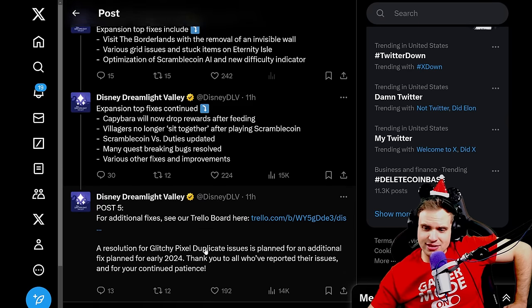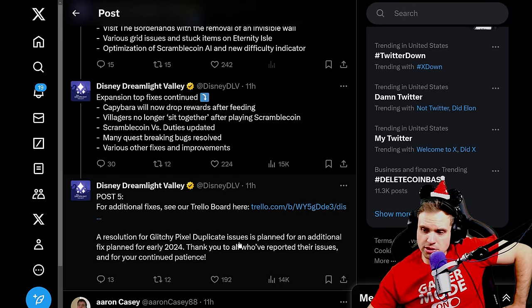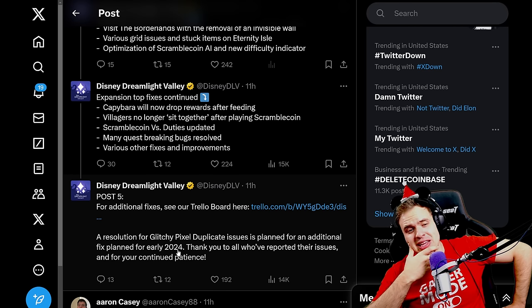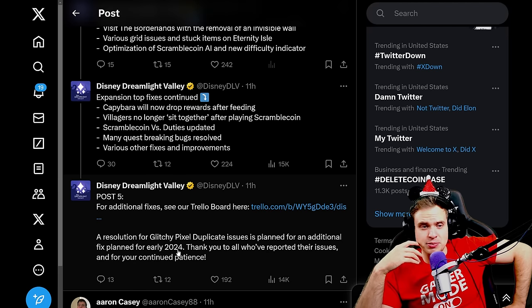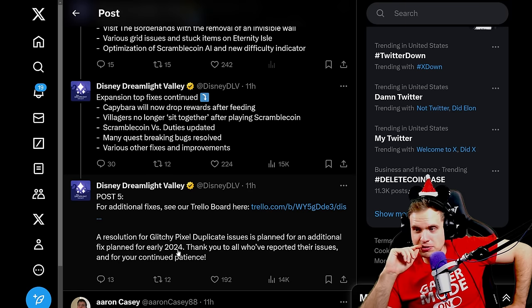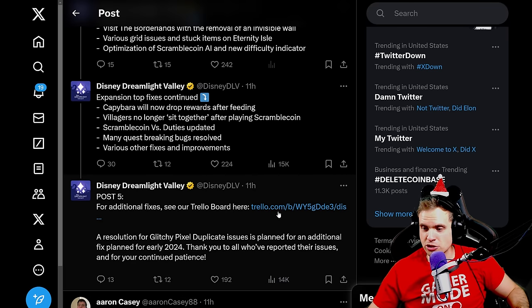There is one sad thing about the glitchy pixel duplicate. The resolution for glitchy pixel duplicate issues is planned for an additional fix in early 2024. This one stings a bit. Is it really that complex of an issue that it needs so much time to fix? Maybe they need to test a bunch of stuff to make sure it doesn't happen again — a very quick fix that didn't work for everybody would cause people to lose even more resources, which would be a disaster. Plus probably everybody is going to be away for Christmas for the whole week.